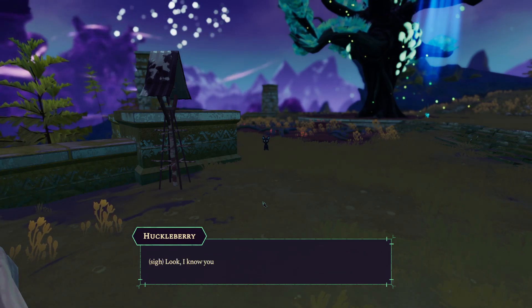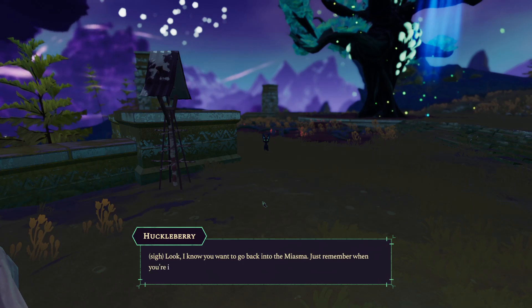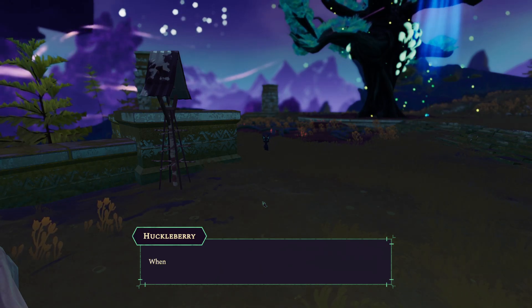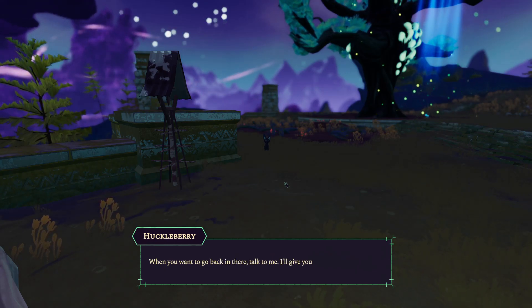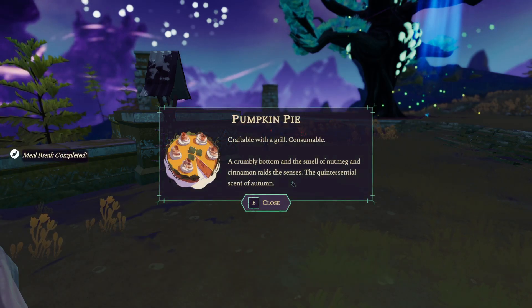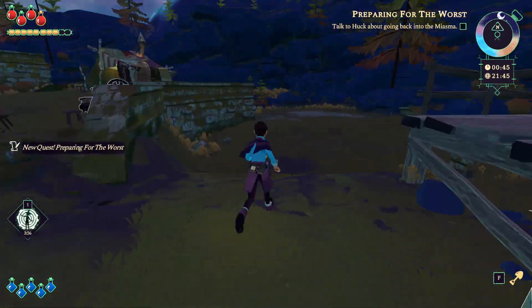I know you want to go back into the miasma — just remember when you're in there that the town still needs you. When you want to go back in there, talk to me. I'll give you a device that'll help you breathe easier.